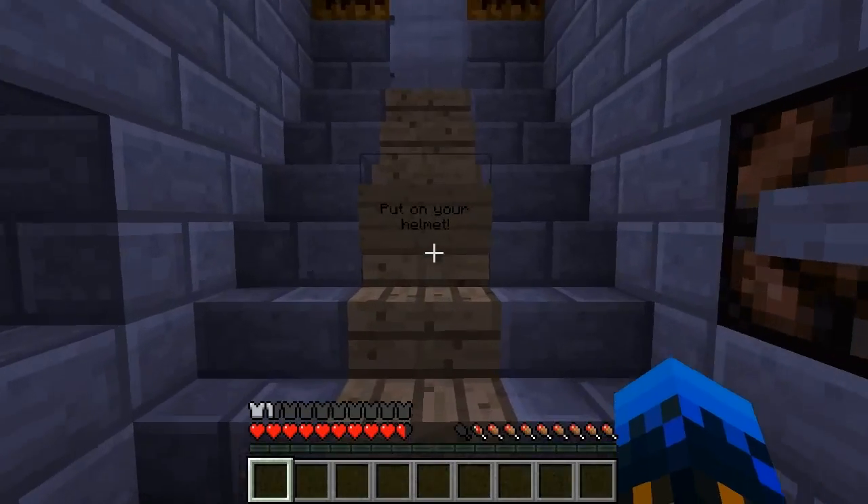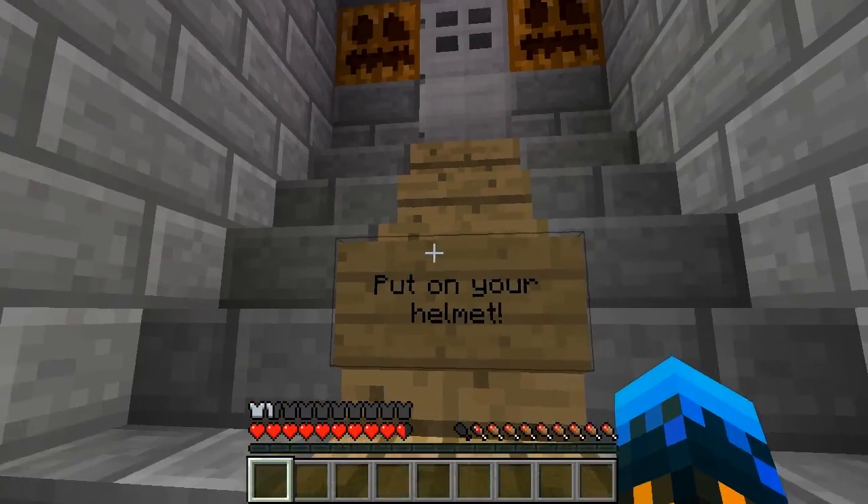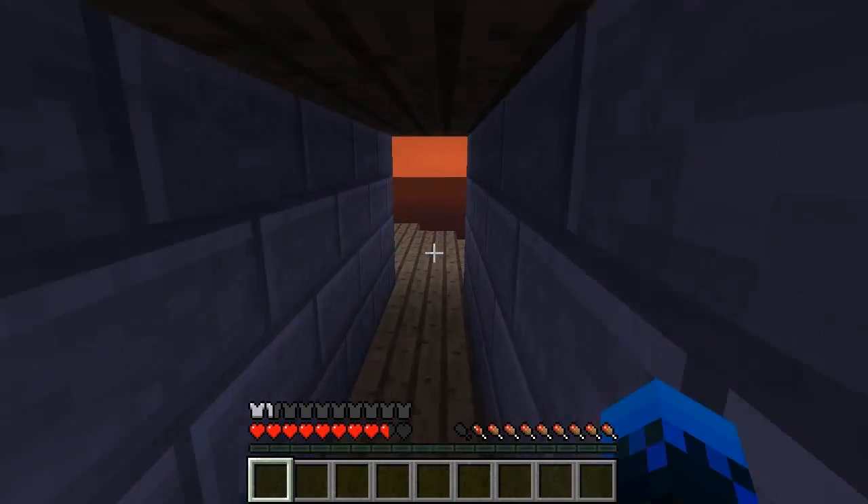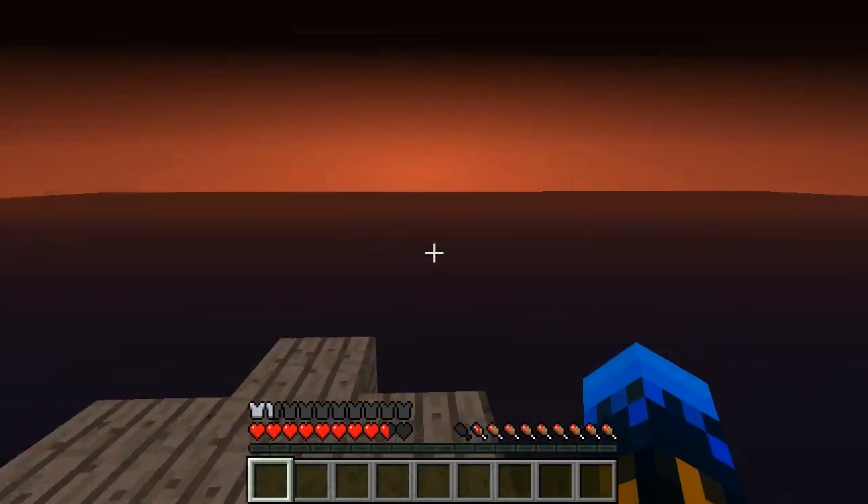So this time we've learnt our lesson and are going to put our armour on. Let's put on our helmet, go up to the door, press the button. The door opens up and we can go on by — and there you go.